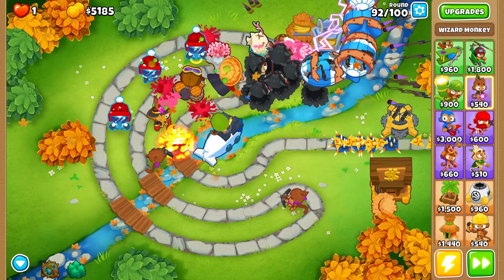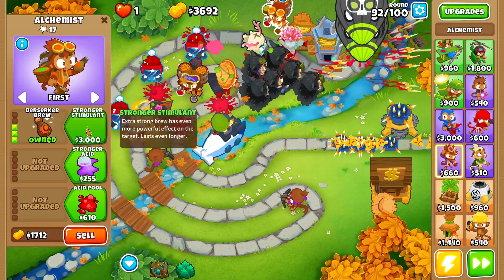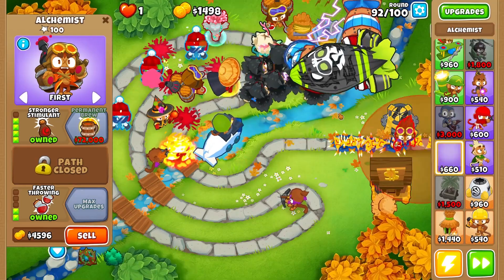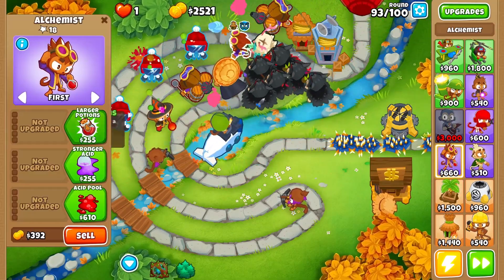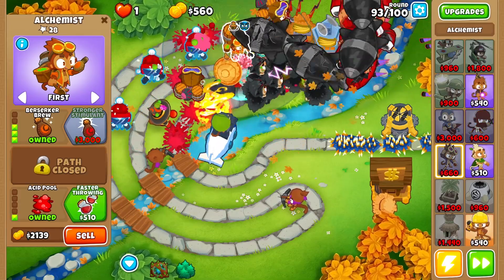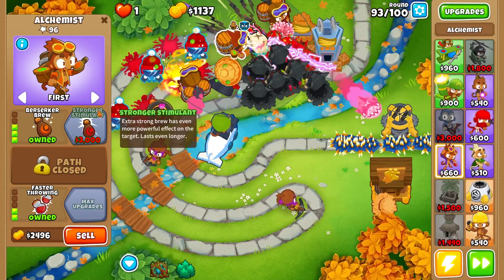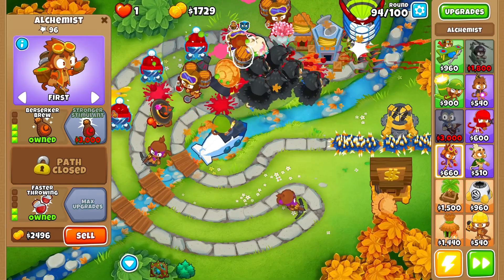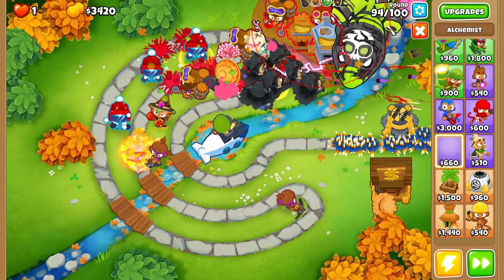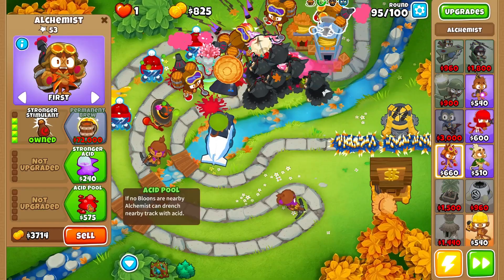Let's go with an alchemist — the alchemist would be a better call to buff the avatar of wrath. From this point on I'm pretty much just spamming down alchemists so we can pretty much guarantee that all our druids and the rest of our towers are getting buffed. As soon as we can afford another stronger stimulant let's go ahead and buy that. We're on round 94, doing extremely well.